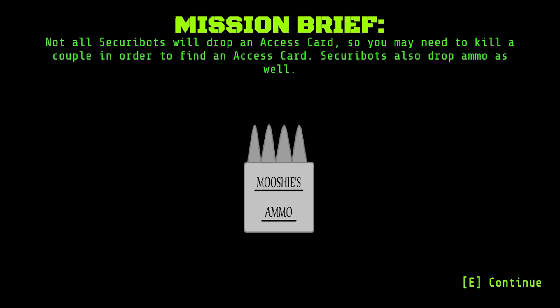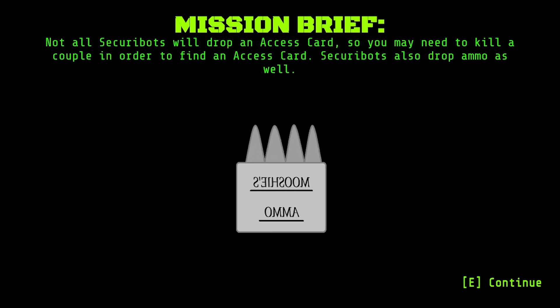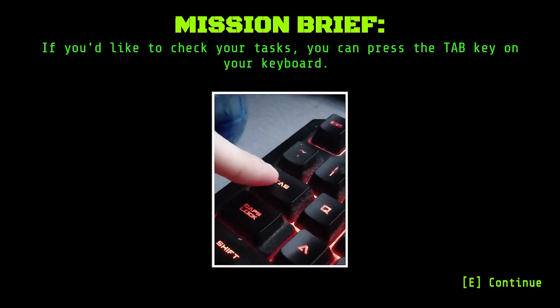Not all security bots will drop an access card, so you may need to kill a couple in order to find one. Security bots also drop ammo as well. If you'd like to check your tasks, you can press the TAB key on your keyboard.